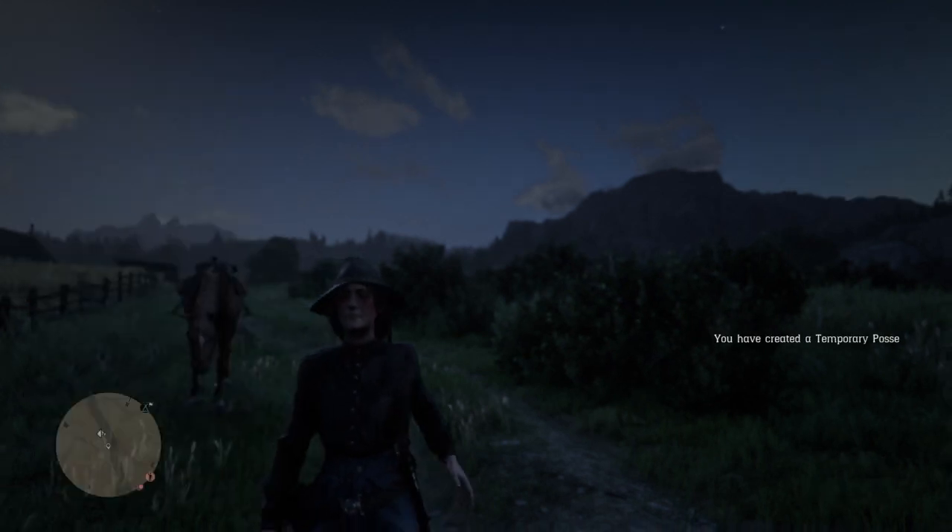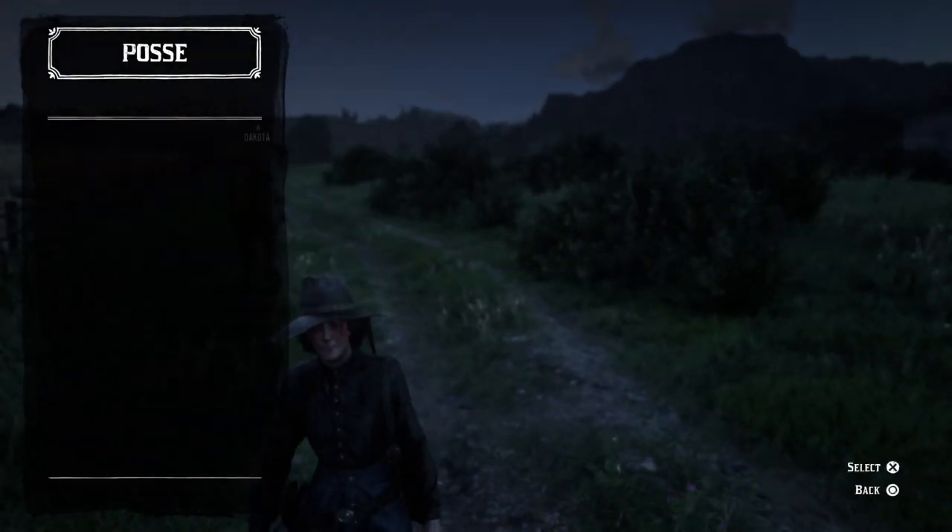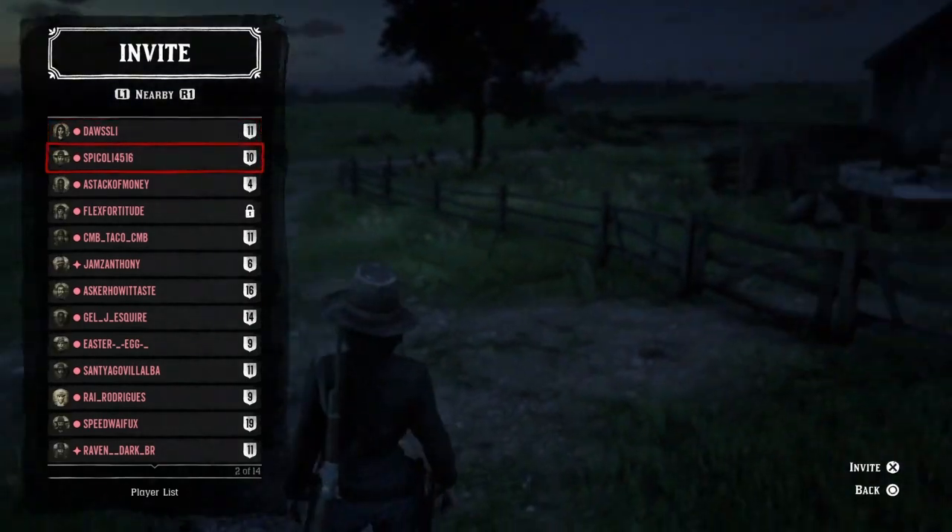Bam. Now you're in a posse. Hit left again, scroll down to posse, click on that, click invite to posse, and invite anybody who's in your session.